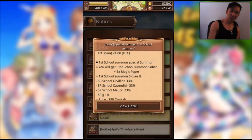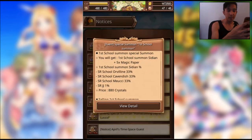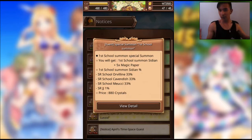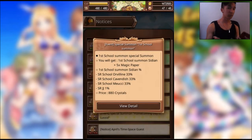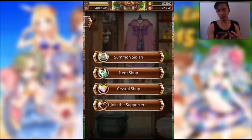Welcome to another Sizz story video. Today we are doing the first school Sidian event, which features three Sidians: school Orville, school Cavendish, and school Mushi. Hopefully we'll get all three of them. I'll be doing five pulls, and this is one of those events where they give you paper as well, which is pretty good. Let's see what we get.